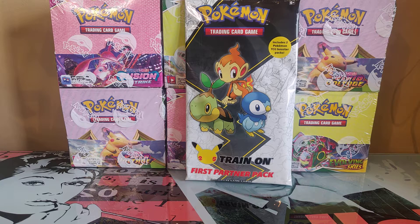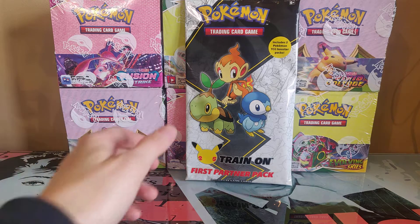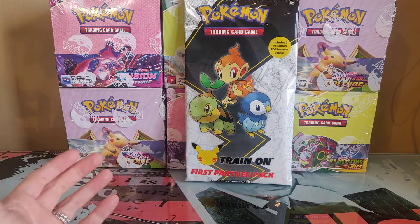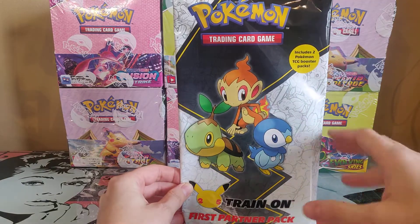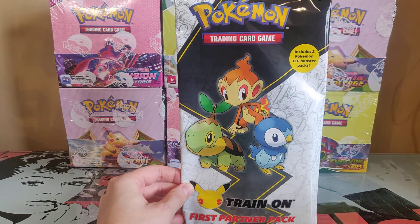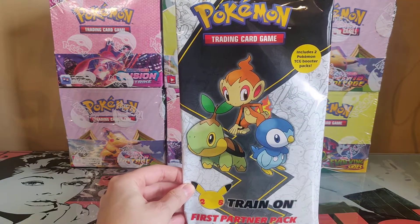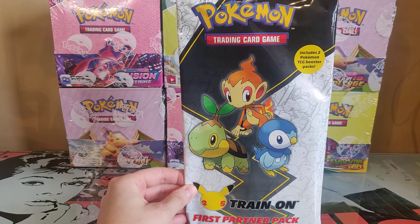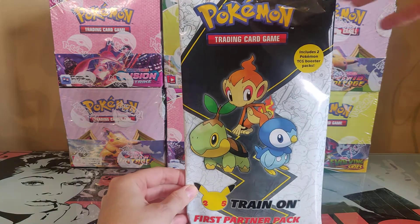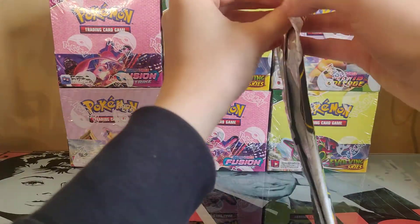Hi guys, welcome back. Tokyo Bull here, and today we're with our fifth video in this series — the Sinnoh First Partner Pack. As I have mentioned in the other videos in this pack, we have the oversized cards and then we also have two booster packs. I would guess it's going to be Battle Styles, since we've had four packs so far: three Battle Styles and one Vivid Voltage.